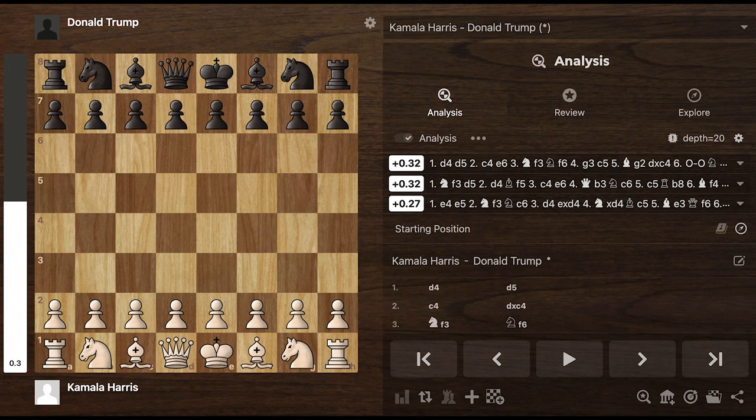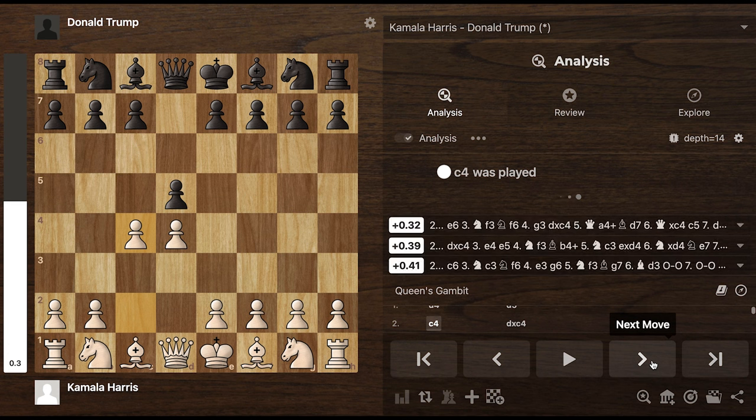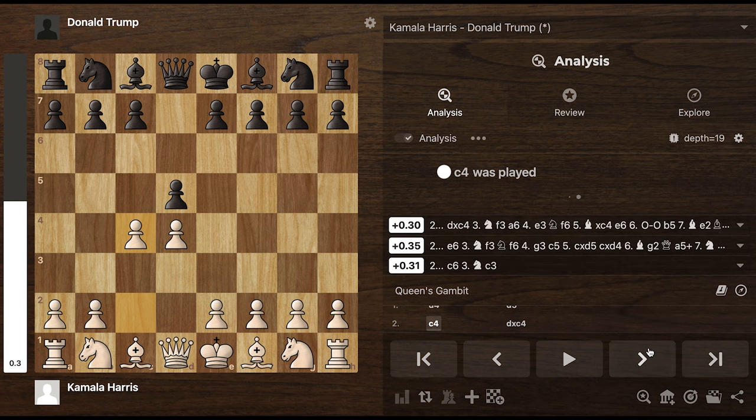I asked the computer to generate a game between Donald Trump and Kamala Harris. Kamala starts as white because she has first mover advantage as vice president. And, as a powerful leader, she goes for the Queen's Gambit.